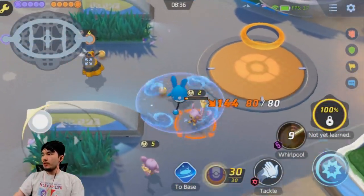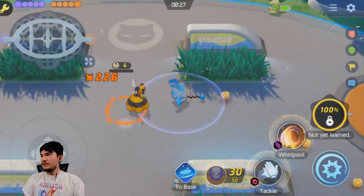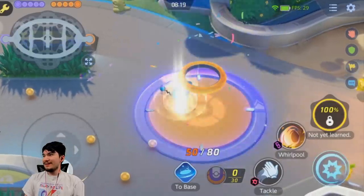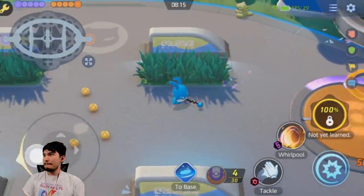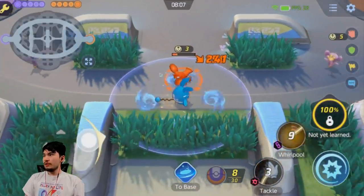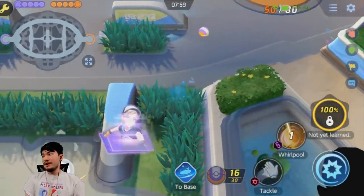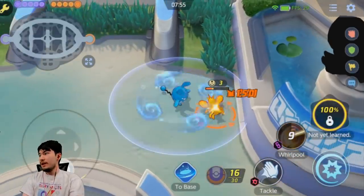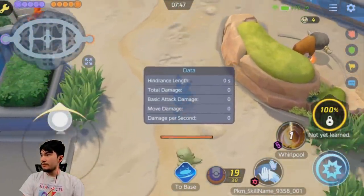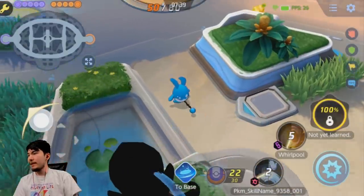We're checking out Whirlpool first. Whirlpool you turn on and it creates a long AoE around you. It lasts about five seconds — the water goes around you. It's very good in a team fight: you jump in, keep it on, and constantly keep hitting people. It looks like it does a decent amount of damage — about 150 damage a tick. Pretty good damage overall.